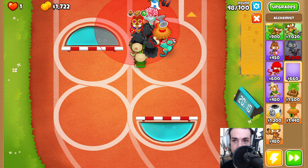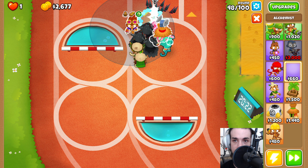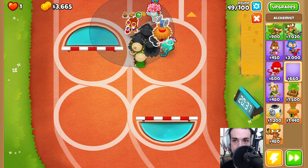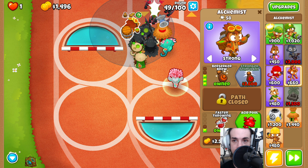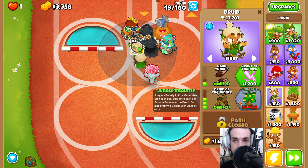We have one more thing to do — we're going to place down an Alchemist, set it to Strong, and upgrade it to the Berserker Brew with Faster Throwing. And now we can save up for our Tier 5 over here.